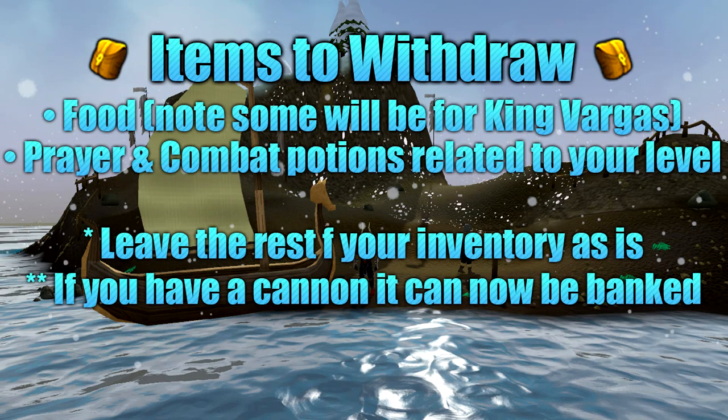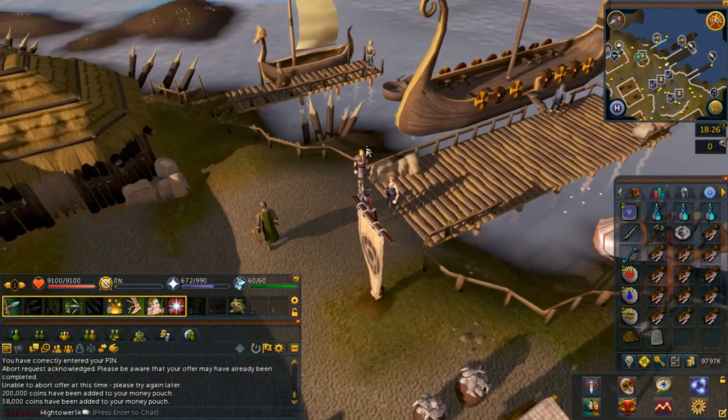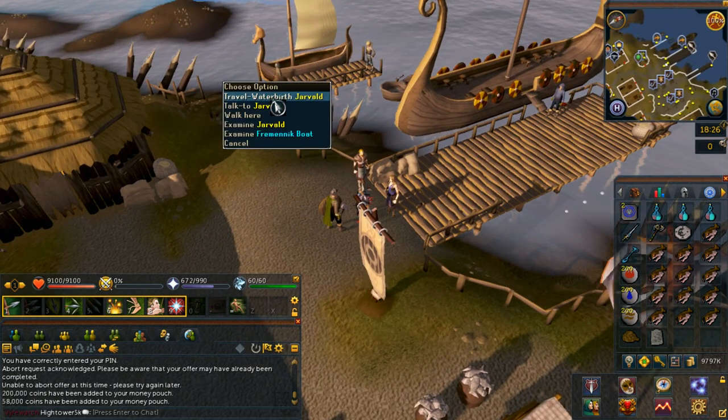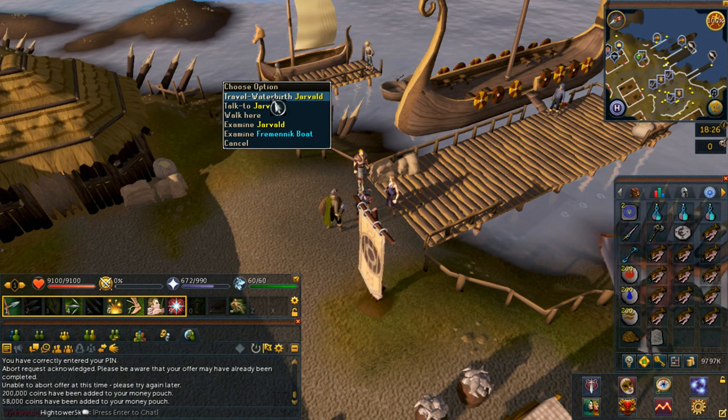Speak with Brunt the Chieftain once again and select option number two: I'll go with you. You will then get a Seal of Passage in your inventory, which you can use to teleport. At this stage, if you still have your cannon, you can go ahead and bank it. Also note, if you need food or prayer potions, fill your inventory but make sure to leave at least one free inventory slot.